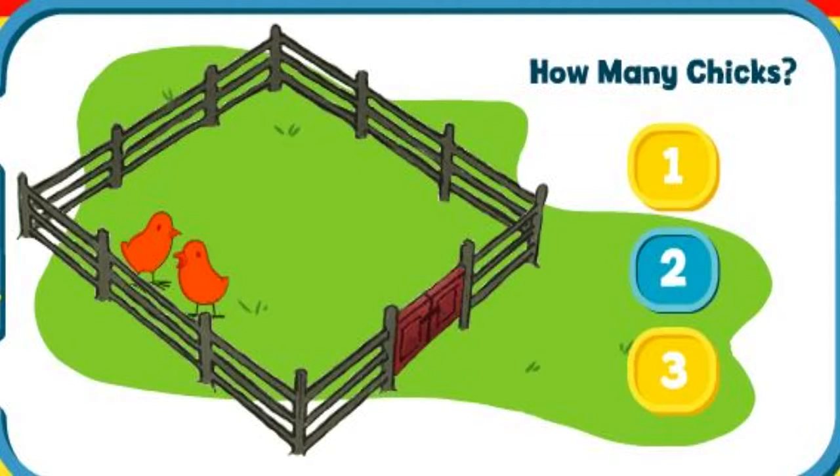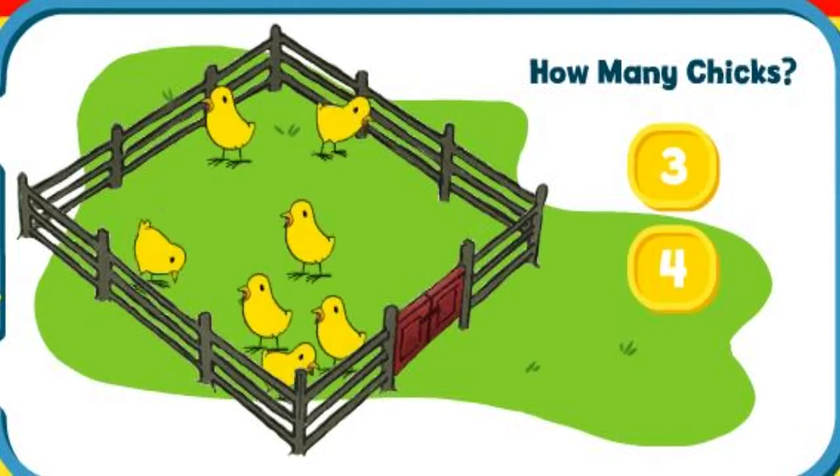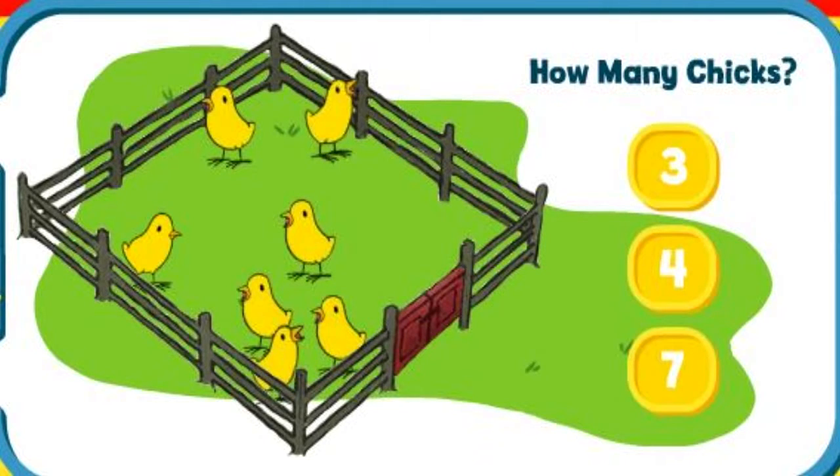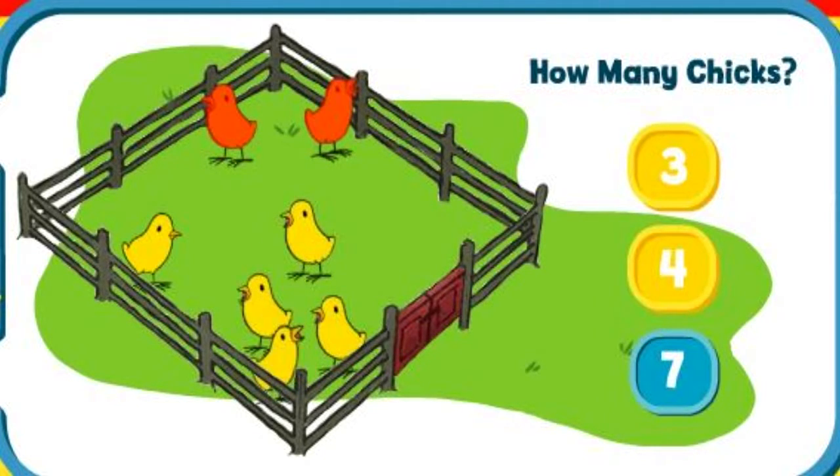Let's play some more. How many chicks are there? Three, four, or seven? Seven. Let's count together and see if you're right. One, two, three, four, five, six, seven. I know. That's how many there are. Seven. Way to go.